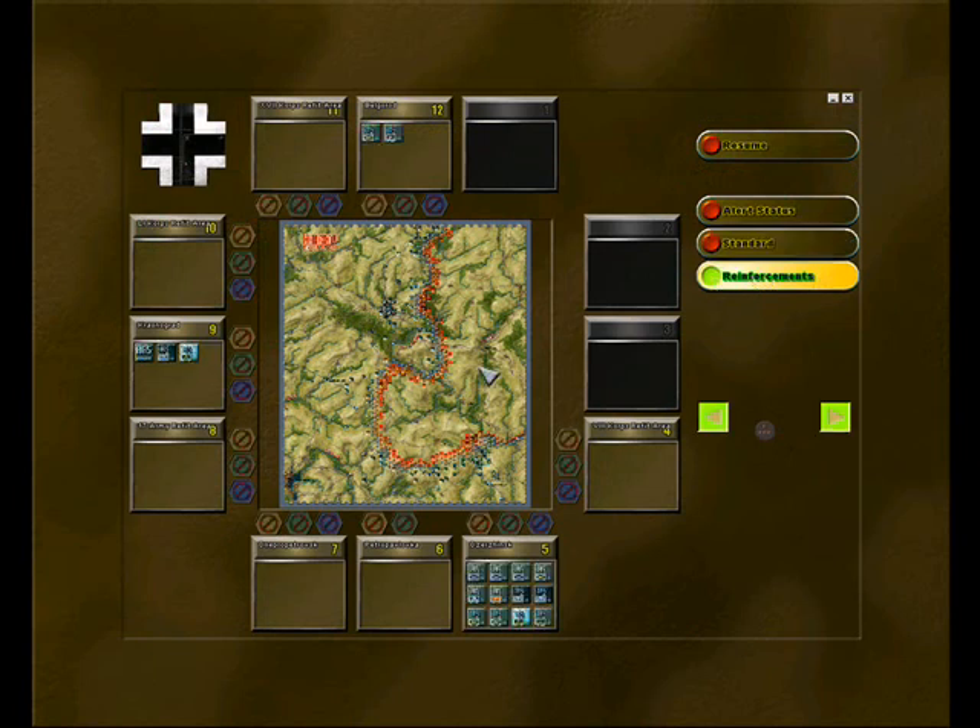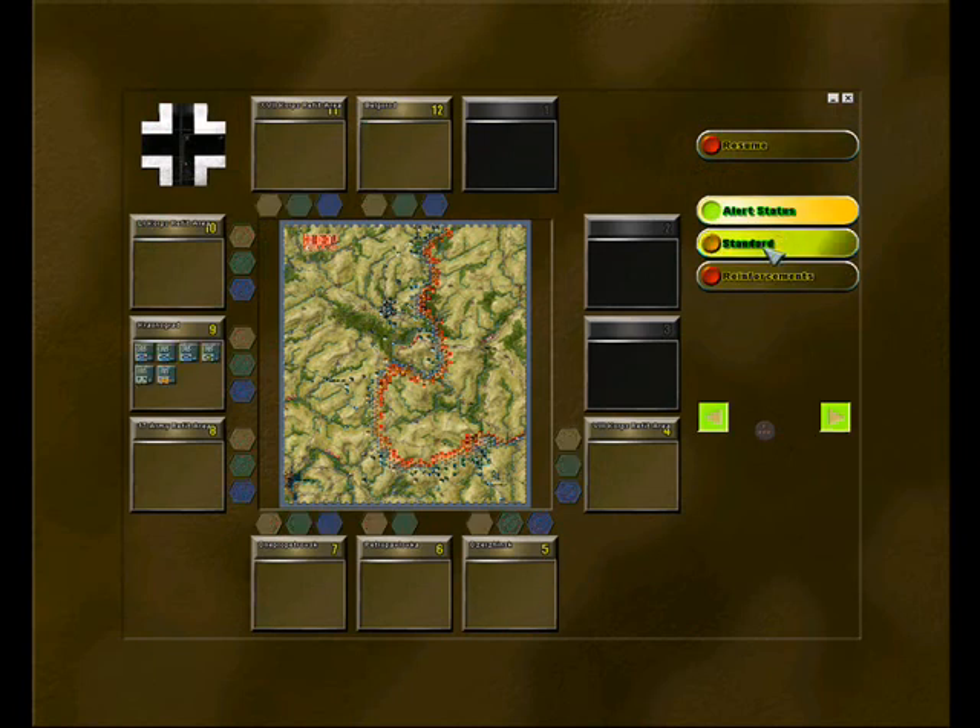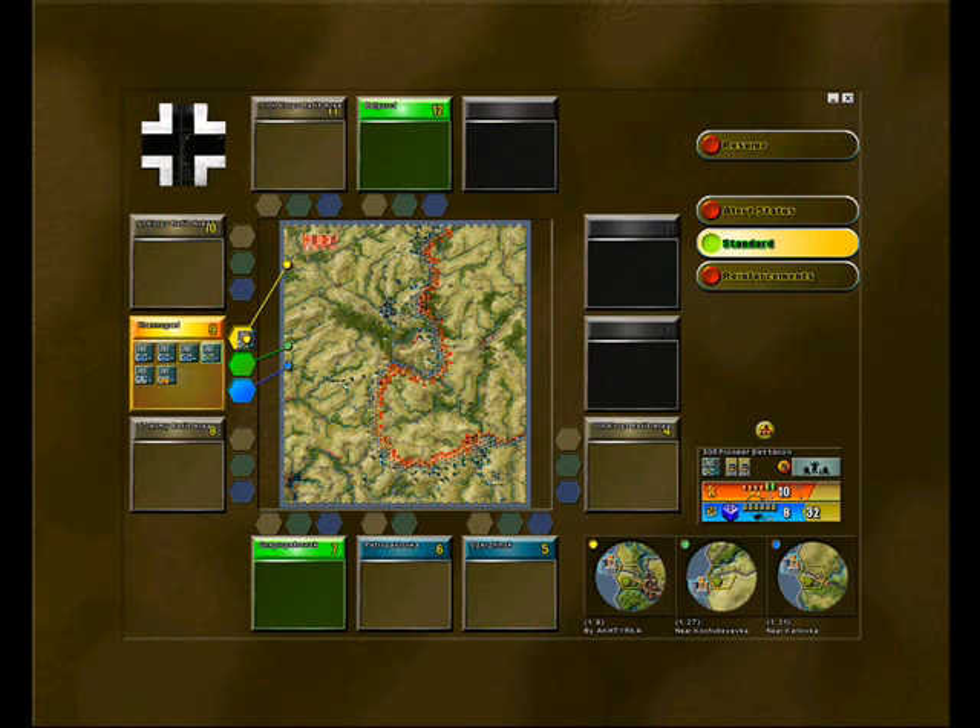Reinforcements arrive through the off-map system that was pioneered in SSG's previous title, Battlefront. This system allows players to have more influence over their reserves and thus change the course of the on-map battle.